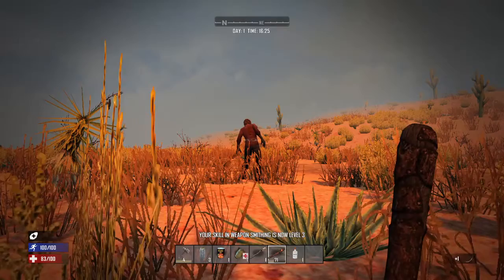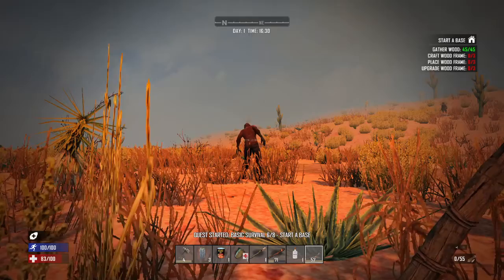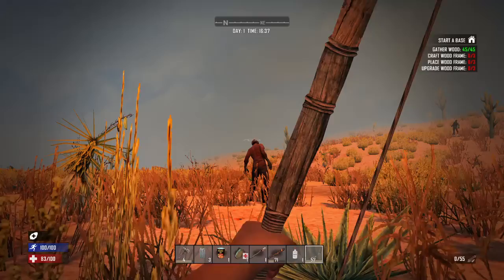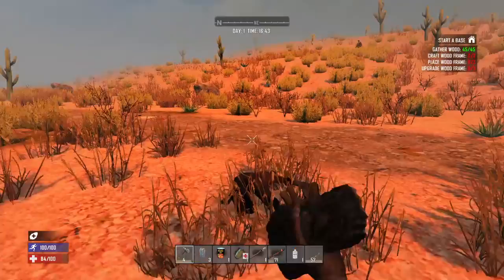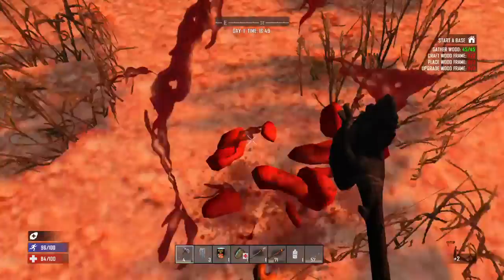We got a two times sneak damage bonus. He's dead. He didn't have anything on him. When you get these gore blocks, you're gonna want to get rid of them because it's going to cause more zombies to come by. We're gonna go back inside and reinforce the house a little bit more.